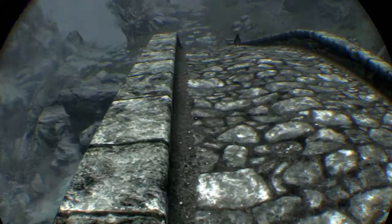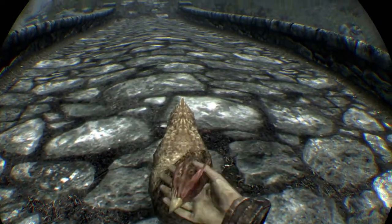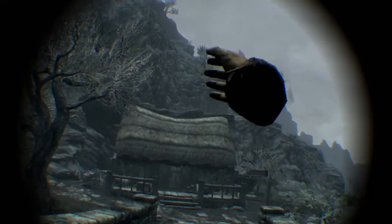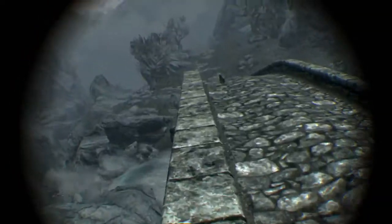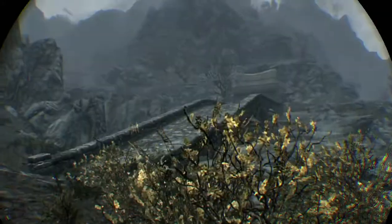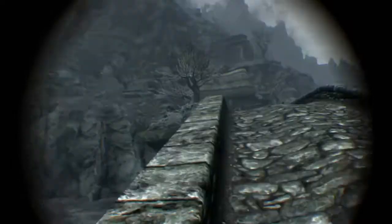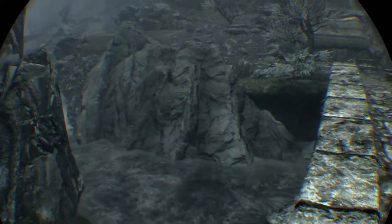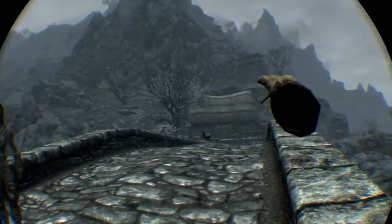Up there is the mine. It's a good mine for gold, which is the resource we're using, though it's full of Forsworn. You can get gold by buying it from a vendor or finding a mine like this one. That mine has a side quest where you have to kill all the Forsworn — you'd have to kill them anyway to mine anything since you're always in combat.